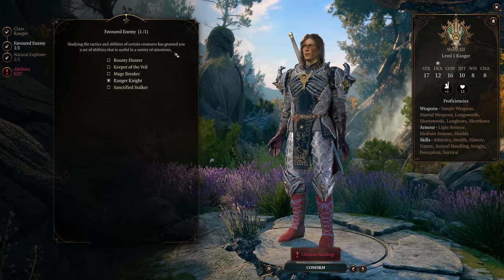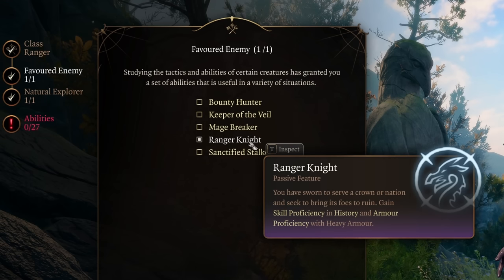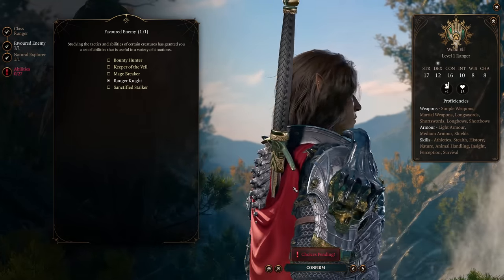For your favored enemy choice, you're going to go with Ranger Knight, as that gives your ranger heavy armor proficiency. It's important to note, though, that it may take you a few hours in-game to find decent heavy armor, either from a vendor or as a drop, and it's perfectly fine to use medium armor up to that point.